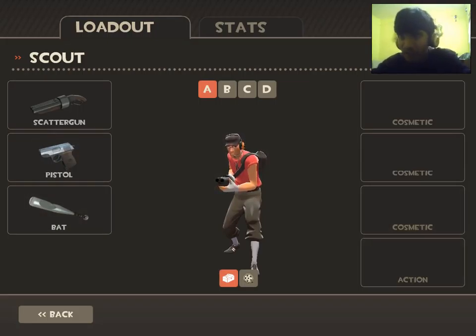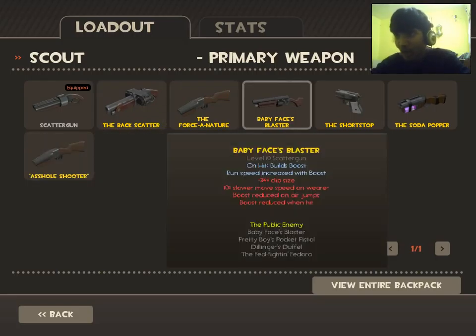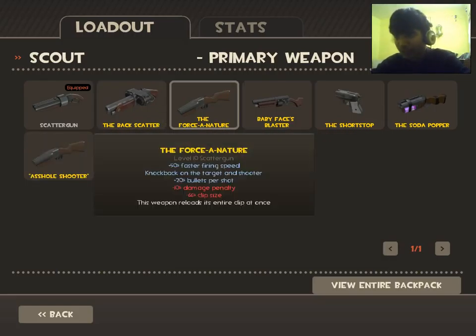Once you play Team Fortress 2, you get special weapons as gifts from the game. There are special qualities for every weapon — a good thing and a bad thing. For example, the Force-A-Nature has 50% firing speed knockback and more bullets per shot compared to the default gun, but 10% less damage and 66% less clip size.